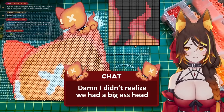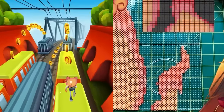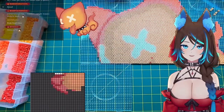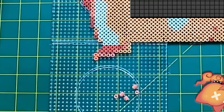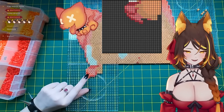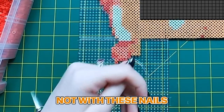Damn, I didn't realize we had a big ass head. Yeah, look at how big that head is. Yay! The top of your tail. Just a little nose. Boop the snoot. I'll boop it when it's all done. Look at your little pink nose, you're so cute. Boop boop boop. Oh, I got your nose! It doesn't work — not with these nails.